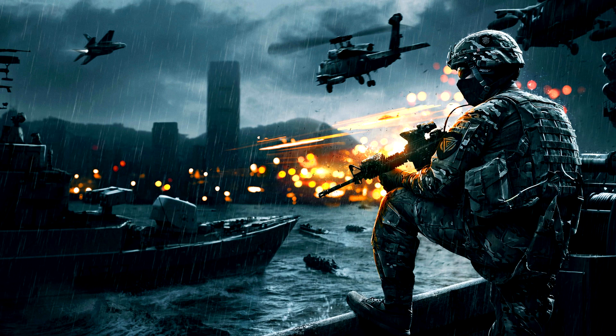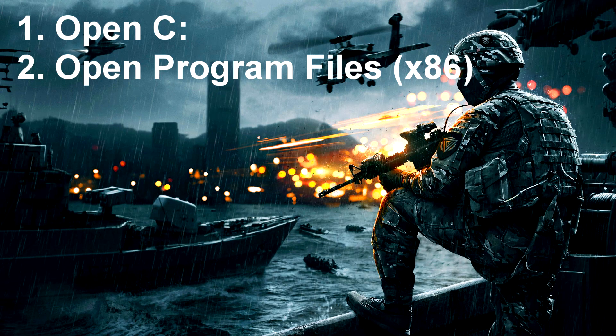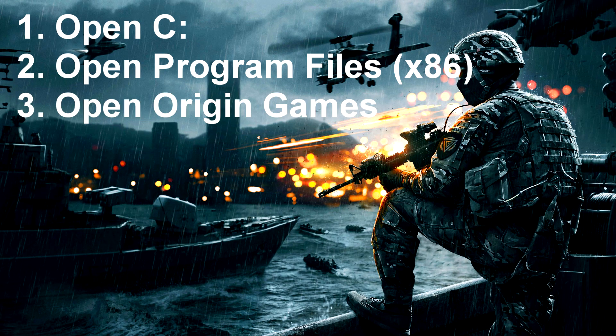To start, you're going to want to open up your C Drive, or wherever your OS is installed. Go down to the Program Files (x86) folder, open that up, and scroll down to the Origin Games folder. When you open that folder it'll have separate folders for all of the games you have for Origin, and Origin is pretty much the way you're going to have Battlefield 4.